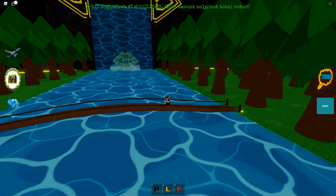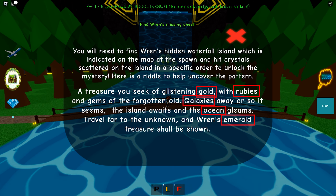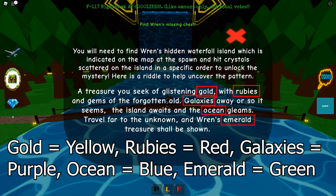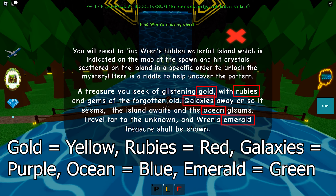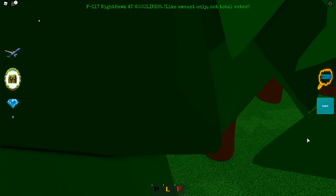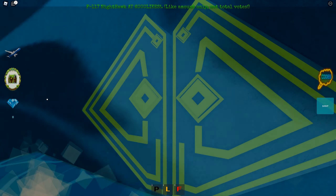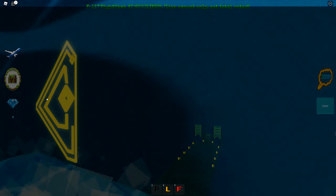You need to grab the gems in a specific order. Click on the chest icon and a riddle will appear. Look at the paragraph and note these five color words: gold means yellow, ruby means red, galaxies means purple, ocean means blue, and emerald means green. Take note of the order of those words in the riddle. In my case, I should grab the yellow gem first, then red, purple, blue, and finally green. When you touch the gems, they'll turn translucent. When collected in the right order, the gate at the waterfall will open — just hit it and get the badge.